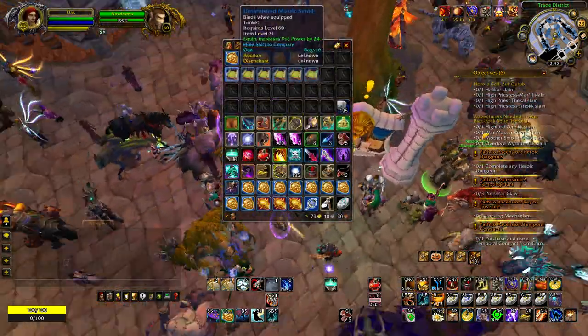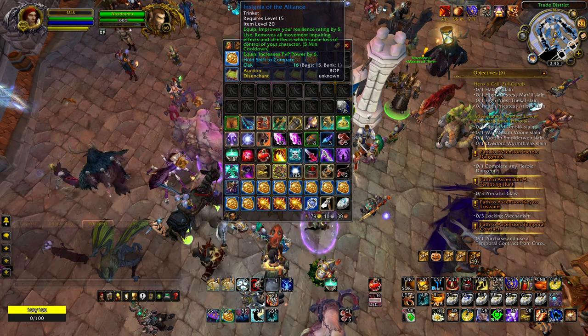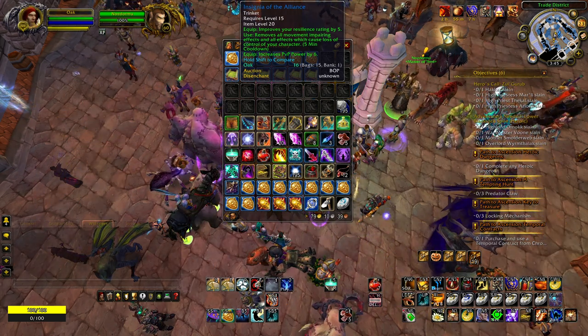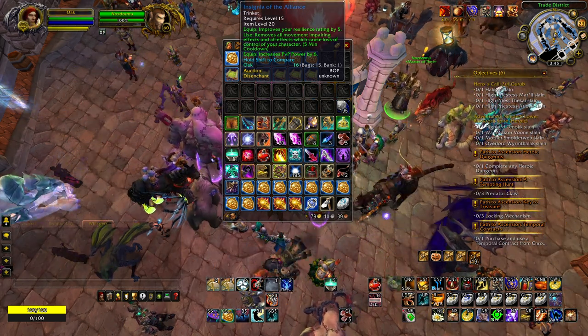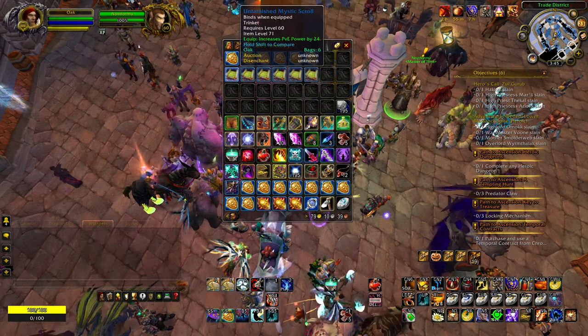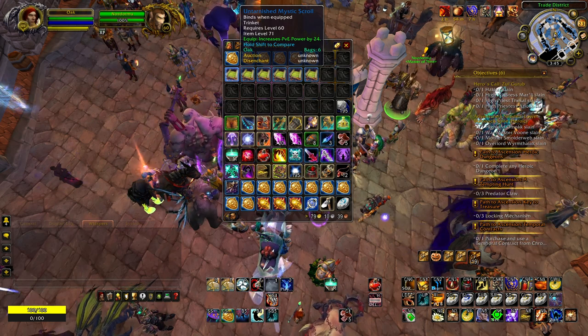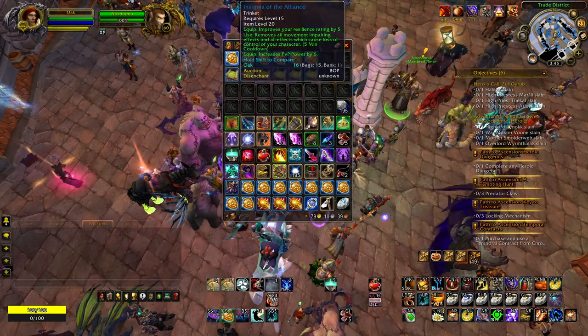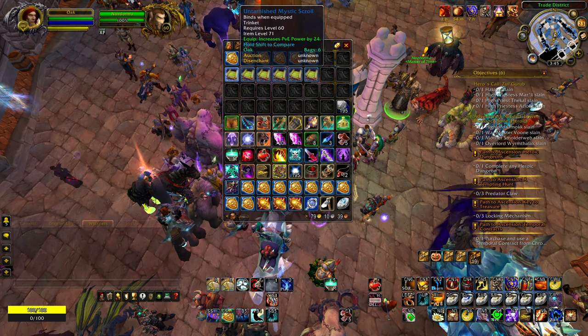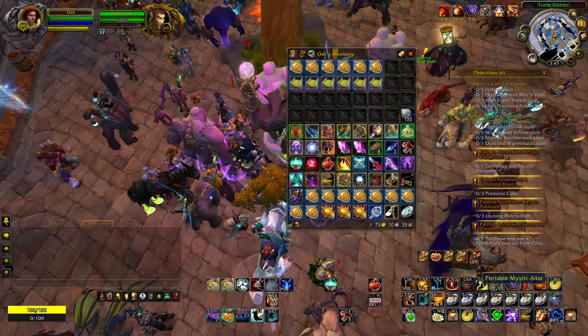These mystic scrolls only cost 10 silver, and the insignias would cost 40 silver even if you are exalted. Right now they cost me like 47 silver because I'm friendly or whatever. So you might think the untarnished mystic scrolls are better than the insignias in all ways, shape or form — but that's not actually true, and let me show you why.